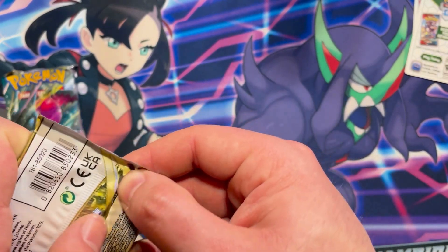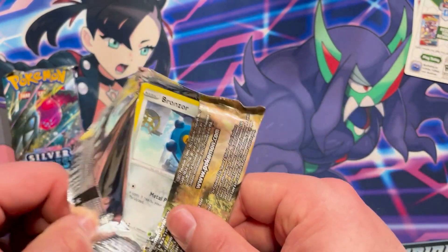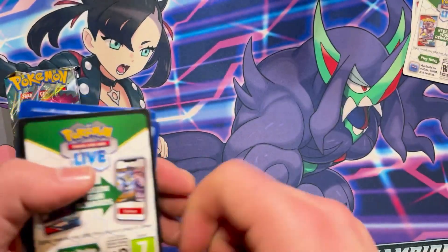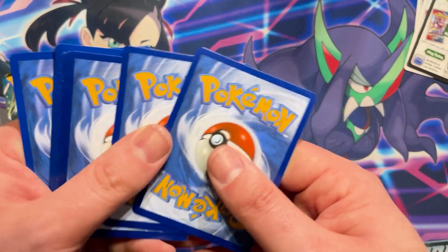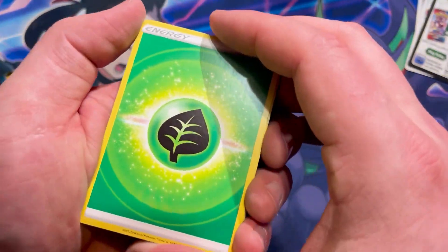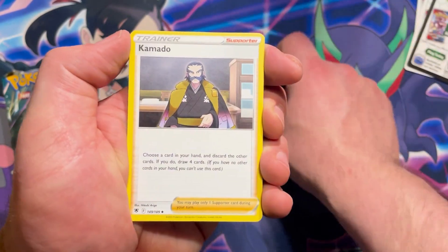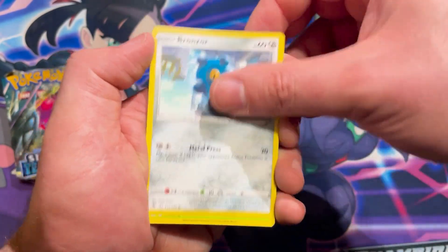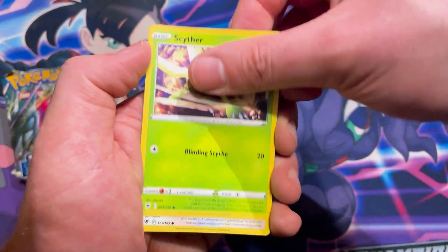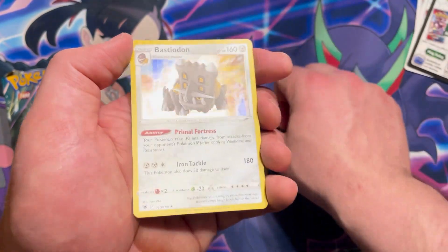Ursaluna — last chance to get the cool Charizard or something else cool. Raikou V-Star is in this set too, and I believe there's also the rainbow Charizard V-Star in this one — those would all be excellent pulls. Got Stantler reverse, Shieldon, and a holo rare Bastiodon. Nothing too crazy.